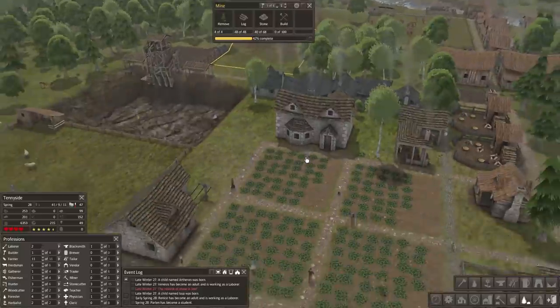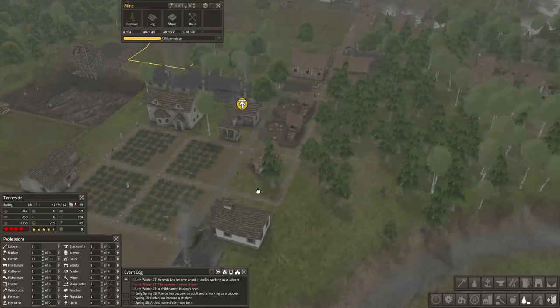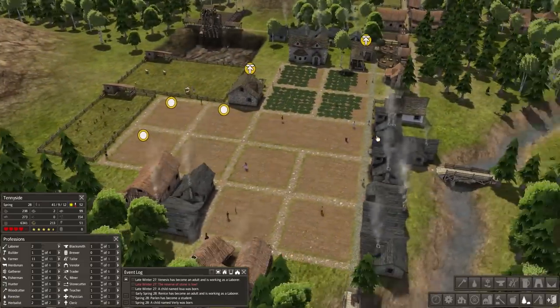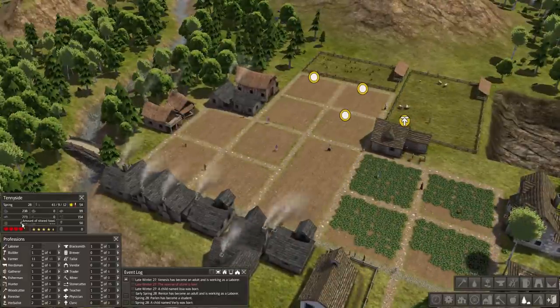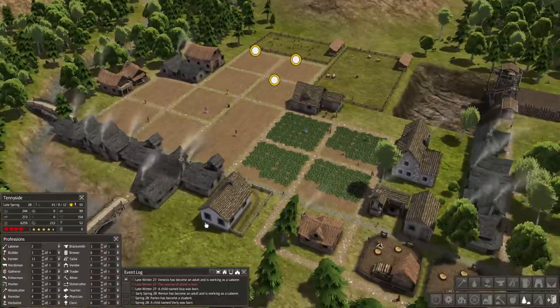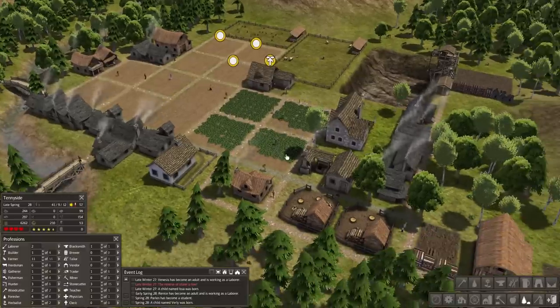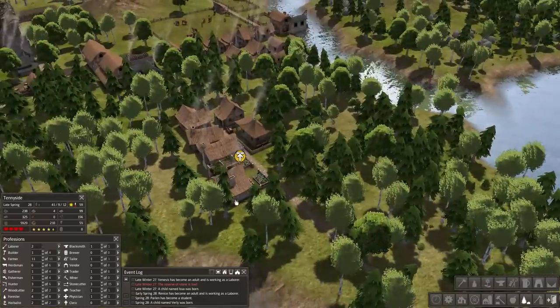Steel tools are more expensive to make, so you have to weigh that into consideration. They're still working on laying out the mine. We have a pretty good layout here and we're doing really well with our amount of food stored. It's late spring so they're working on the fields — they won't be harvesting until autumn, but we're good to go.